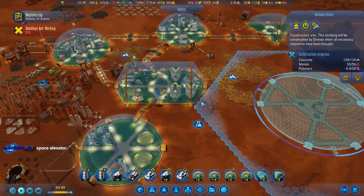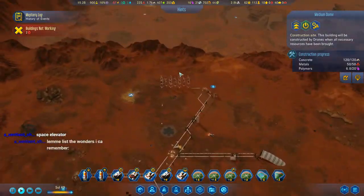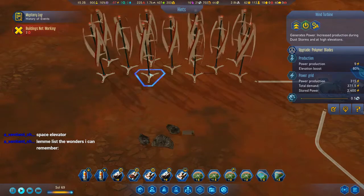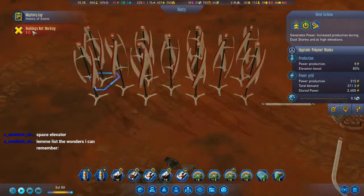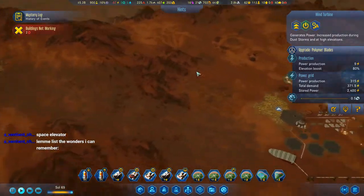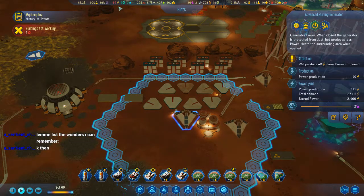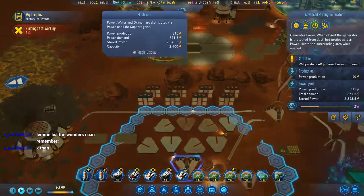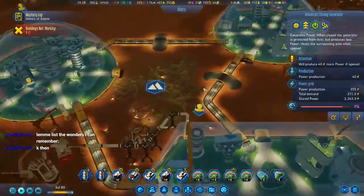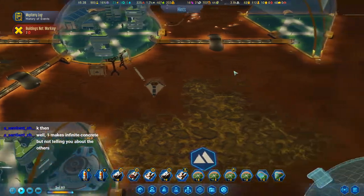I'll get it done after I'm done with this dome and everything else. Oh hey — they've finished building! Lovely. We're low on power during that time, so I am going to open these up. Open up the ones that aren't close to maintenance, and there we go — we're positive again.